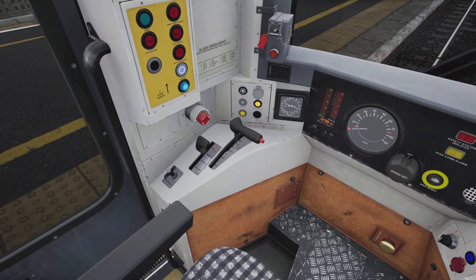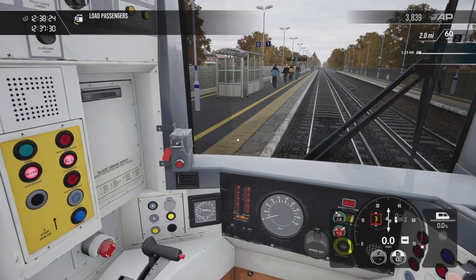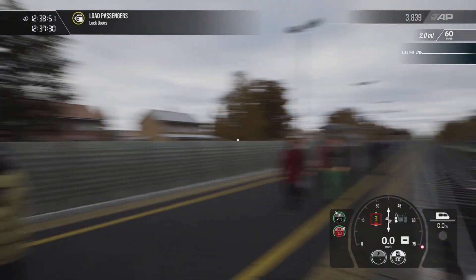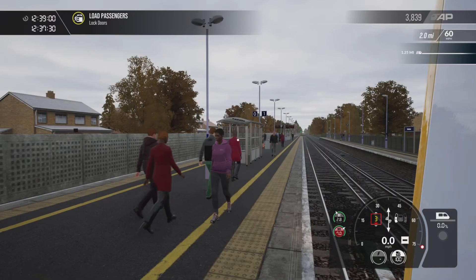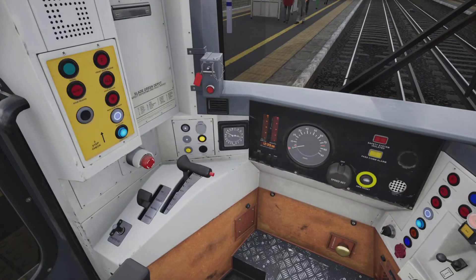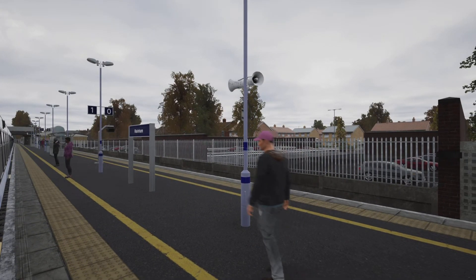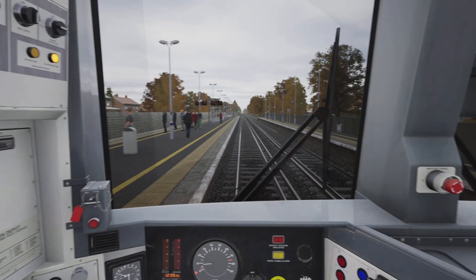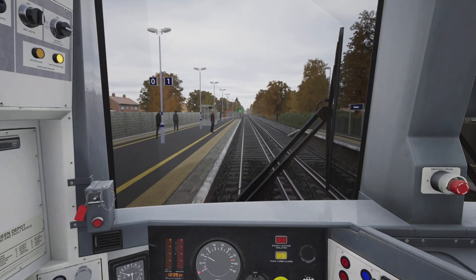Overshot the stop mark very slightly but we're still stopped in roughly the right place — doesn't matter. Up to brake step three, F and R switch into neutral, door release on the left, and we are about a minute late. Green signal, opening the window, looking back along the platform, pressing the door close button. Doors have closed, door interlock light illuminated, final glance at the signal — still green. F and R switch into forward, releasing the brakes, power notch one. Looking back along the platform — no one's being dragged along. Closing the window, power notch two, notch three — just being gentle on the acceleration because I don't want to get into any wheel slip.